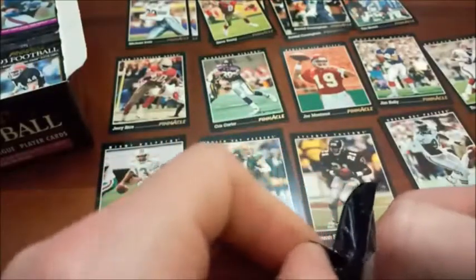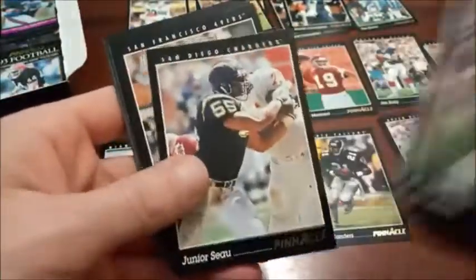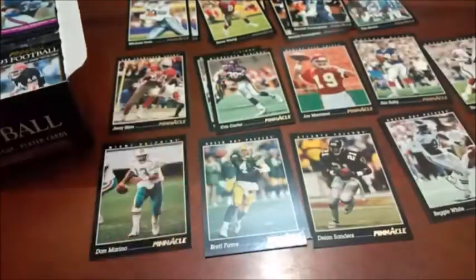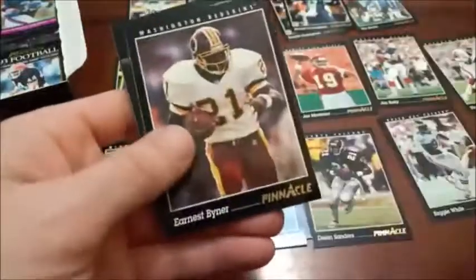The Cowboys really were stacked for those early-to-mid '90s Super Bowl squads. I think Alvin Harper was only on the first two championship teams — he got moved to the Buccaneers, I want to say, after the first two. Junior Seau, R.I.P. Mel Gray — we still haven't seen Barry Sanders yet either. I do definitely have the Barry Sanders base out of here, and he is not part of the Team Pinnacle set, which is kind of unusual. With less than a 1-in-90 chance of finding one of those, that would be a big hit. Flipper Anderson, Ernest Givins, Dave Craig, Steve Atwater.